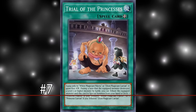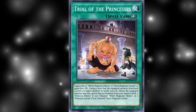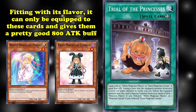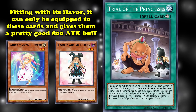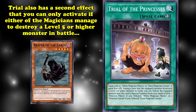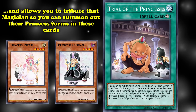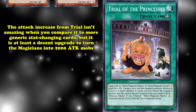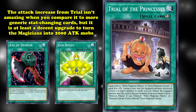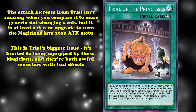And at number 7, we have Trial of the Princess, an equip spell that's supposed to allow Pikaru and Kurin to prove themselves more worthy of the throne. But trying to successfully use Trial is more of a tribulation. Fitting to its flavor, it can only be equipped to either a White Magician Pikaru or an Ebon Magician Kurin, and gives them both a pretty substantial 800 attack point buff. But Trial also has a secondary effect that you can only activate if either of the Magicians manages to destroy a level 5 or higher monster in battle, and allows you to tribute the Magician so that you can summon out their Princess forms — Princess Pikaru if you tribute a White Magician, or Princess Kurin if you tribute an Ebon Magician. The attack increase of Trial isn't amazing, especially when compared to generic equip spells, but it's at least a decent enough attack upgrade to run both Pikaru and Kurin into 2,000 attack beatsticks.